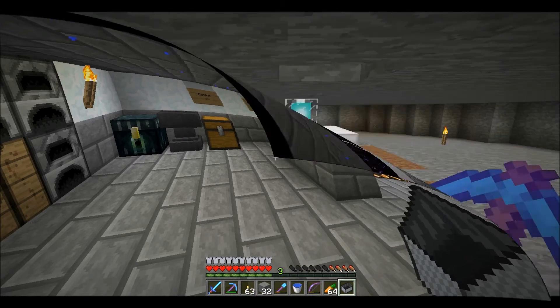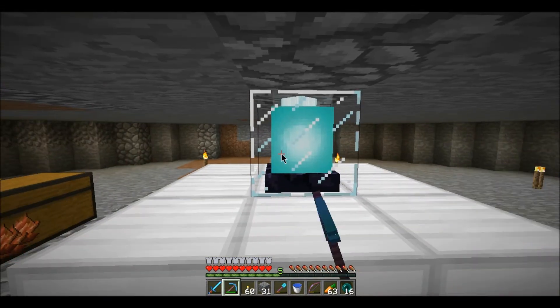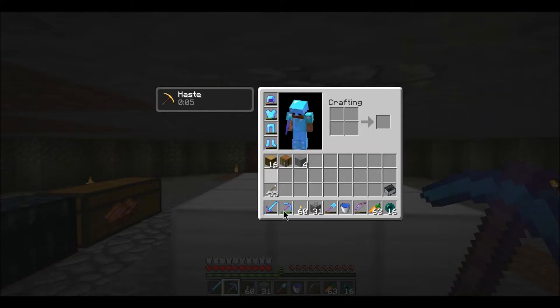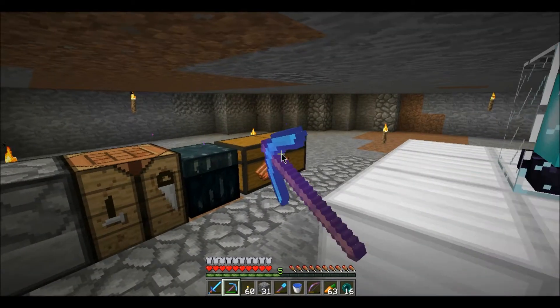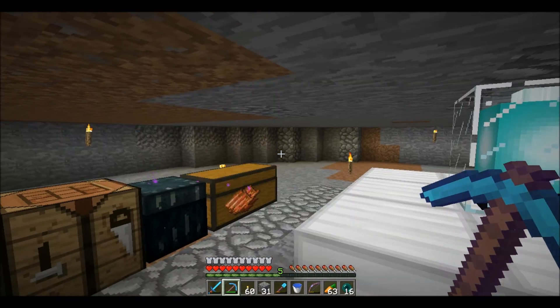Alright guys, I'm back. We got Haze 2 on the beacon. We have the Yugi pick now with Efficiency 5. And I also have 8 TNT, which isn't much, but it's something.